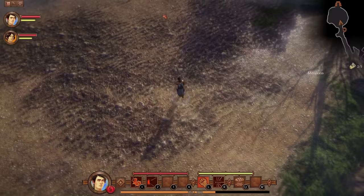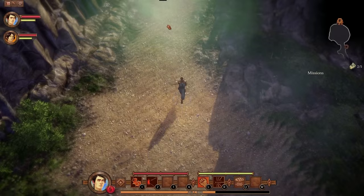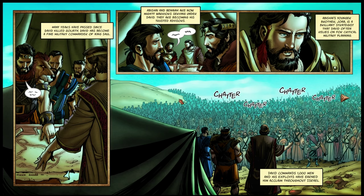Where did everyone go? There's no one left here. Let's just go here — maybe the game will pick up again. Exit. Unable to come back — sure, let's just get out of here. I don't even want to be here anymore. Oh, press N to access your abilities — I didn't even realize. I knew there was a way to access them.